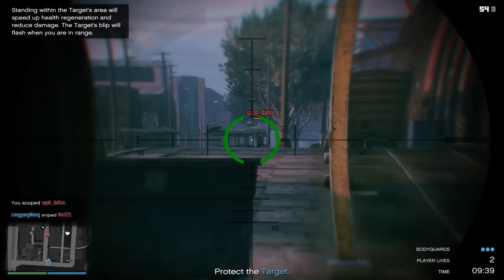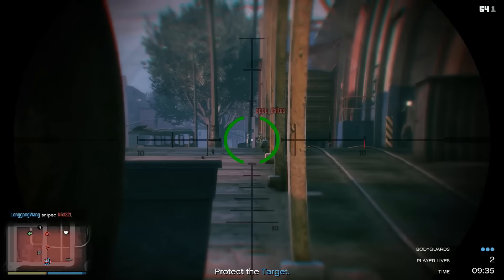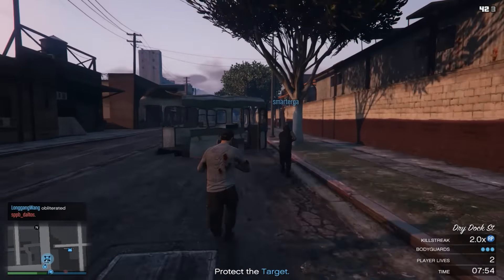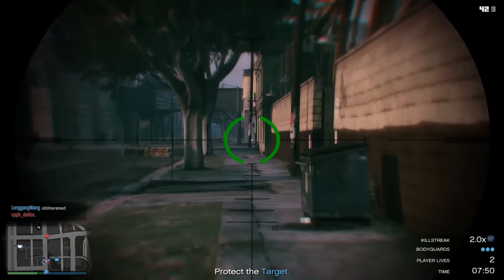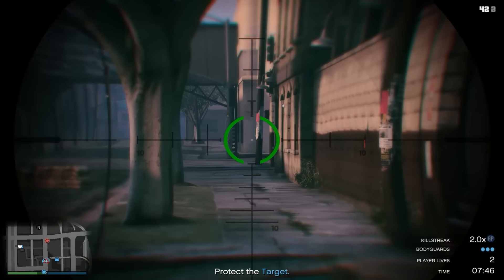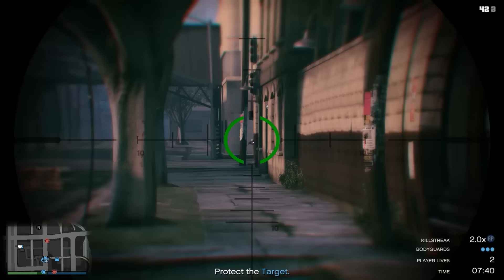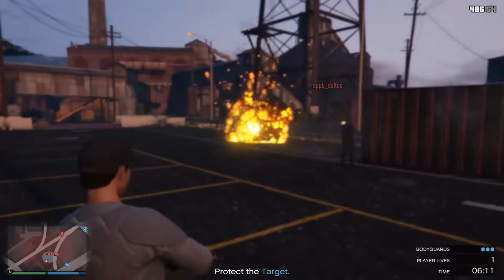As a bodyguard it's paramount that you stay with the target at all times. You should know that the target is unable to sprint, so you can actually move faster than them and stay in front or catch up if they're ahead of you — probably because of all the armor they're wearing, which balances the game out. You and your squad of bodyguards should try to cover your target from all sides, mainly in front and behind. Move with the target as you take out assassins with your sniper rifle or assault rifle, and if anyone's camping behind a dumpster use your rocket launcher to take them out.